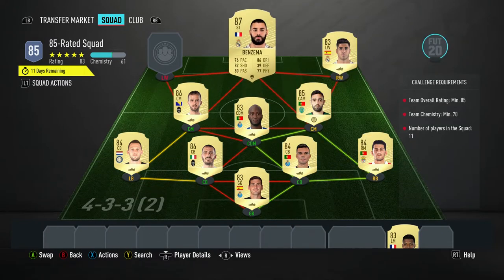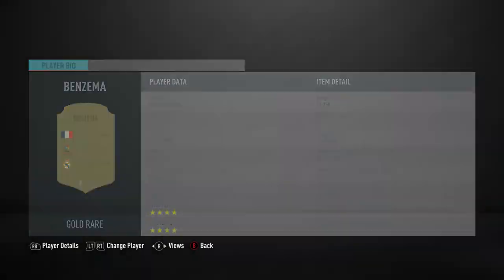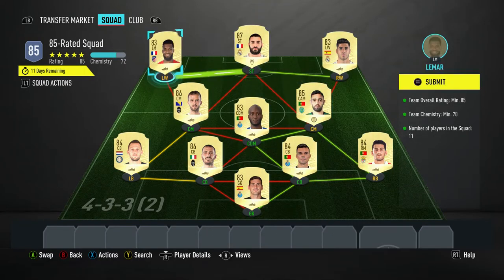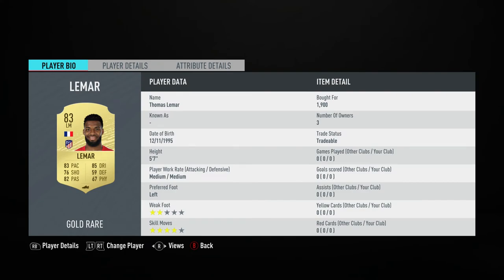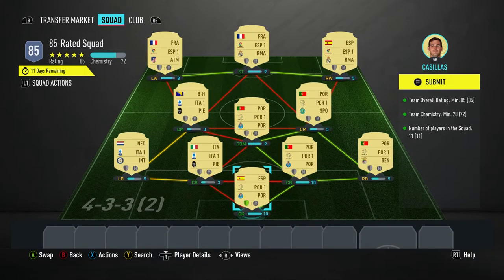The striker is Karim Benzema, bought for 13,250 coins — plays for Real Madrid in the Spanish first league and is French. The left winger, playing as left midfielder, is Tomas Limar, bought for 1,900 coins — plays for Atletico Madrid in the Spanish first league and is French.